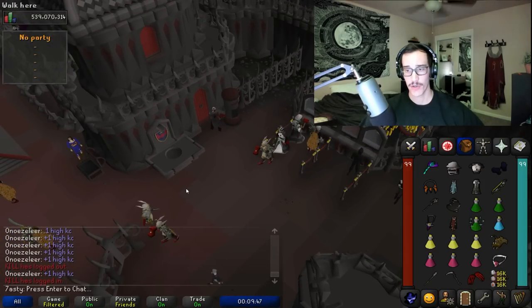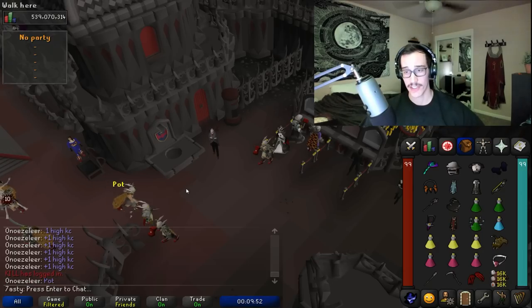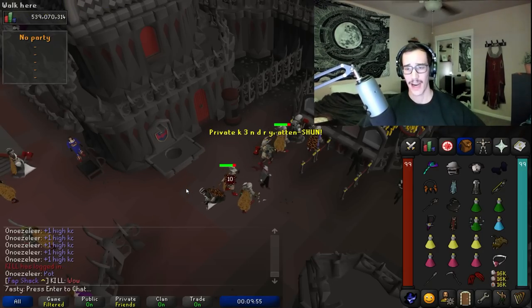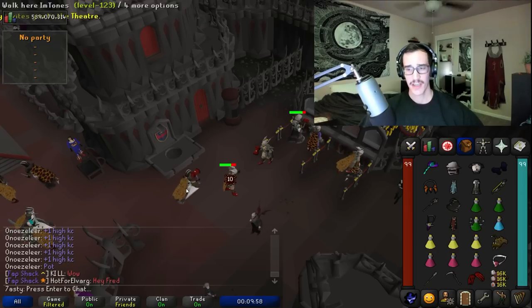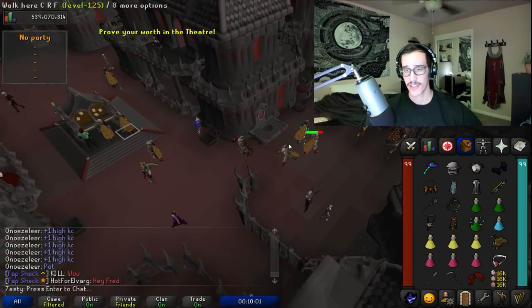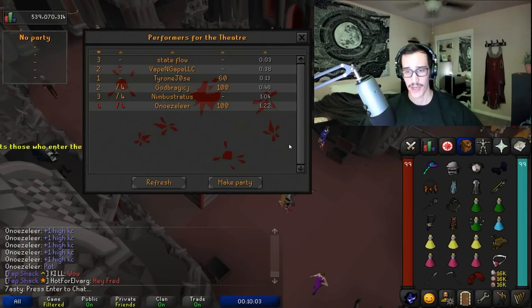Rule number one: cheat client. Download Blue Light immediately. I can't technically tell you to use it, but seriously, read between the lines. Everyone over 400 KC uses it. Everyone who's better than you probably uses it. You can cry about game integrity all you want, but I have a seven-build bank and your girl's in my POH, so I don't care.